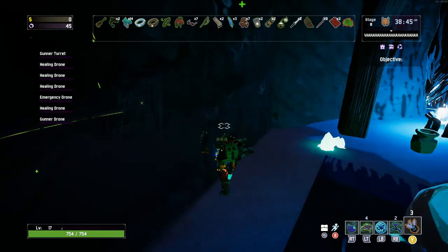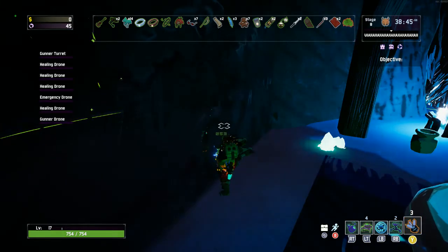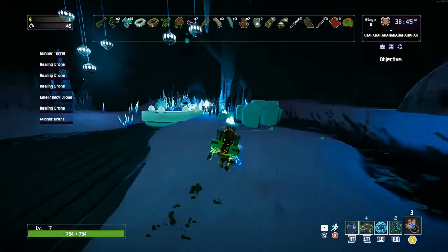This is square, square, square. Square, square, square. Triangle, triangle, triangle. Again, that's the code to unlock the Trial of Command.